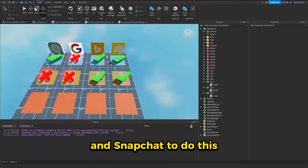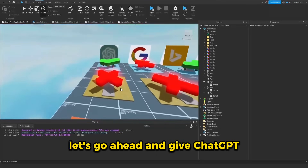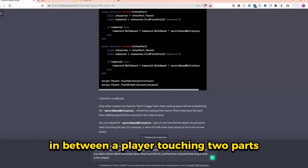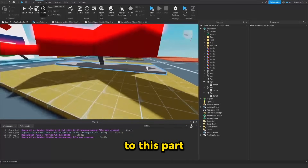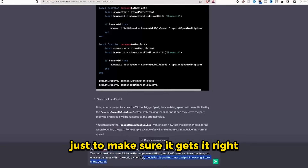I did not expect Bing and Snapchat to do this well — I thought it would all be Google and ChatGPT. But regardless, let's go ahead and give ChatGPT its third challenge. I typed out this really wordy prompt: code a Roblox script that counts the number of seconds in between a player touching two parts. Basically, I'm asking it to count how long it takes to go from one part to another. I also went a little technical about where the scripts are located just to make sure it gets it right.